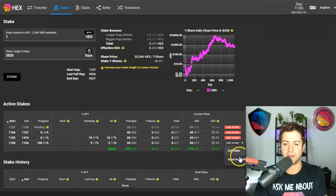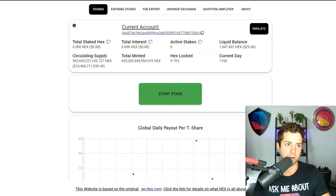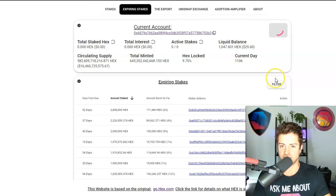Only the user can end the stake and mint the Hex back to their wallet. But if you want to run good accounting for someone else, you can basically just stop the bleeding. On go.hex.com you can only run good accounting for yourself, but on backuphex.com on the expiring stakes tab, you can run good accounting for anybody by copying and pasting their address into the filter field.